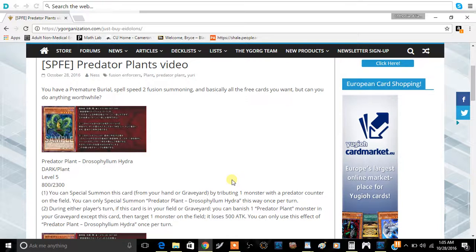The second effect: during either player's turn, if this card is on your field or in your graveyard, you can banish one Predator Plant monster from your graveyard except this card, then target one monster on the field — it loses 500 Attack. You can only use this effect once per turn. I think you're mainly going to play this card to Special Summon it from the graveyard; the second effect won't see much use.